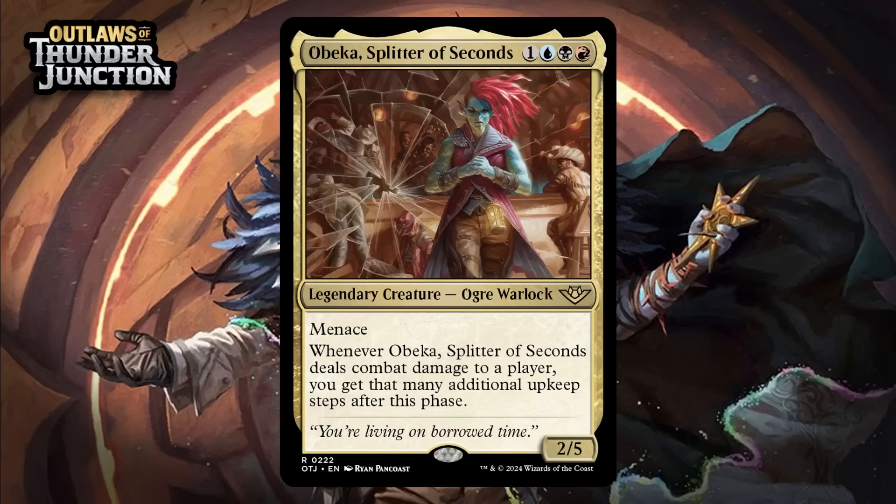Next up, it's Obeka, Splitter of Seconds, which for one generic, a blue, a black, and a red is a 2/5 legendary ogre warlock at rare. She's got menace, and when she deals combat damage to a player, you get that many additional upkeep steps after this phase. This is a cool design and it looks awesome for commander. For limited, not so much — a 4-mana 2/5 with menace is solid, but not when it's three colors. You're unlikely to get any real advantage out of additional upkeeps consistently, so trying to play this thing is likely to just hurt your mana base for a card that generally isn't powerful enough. I think she's a D.